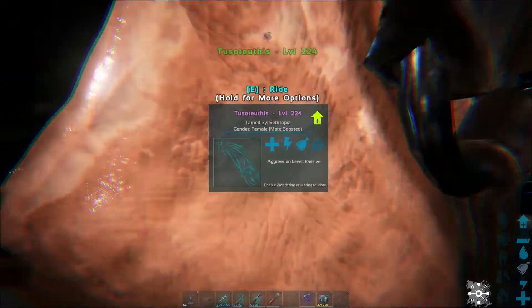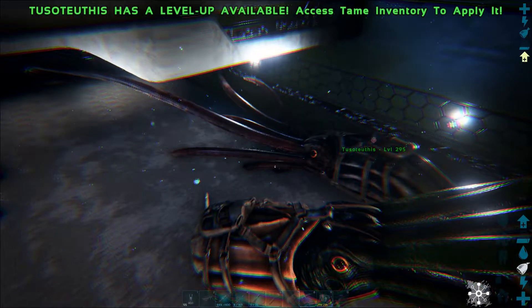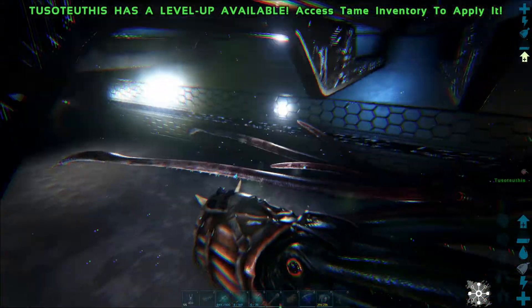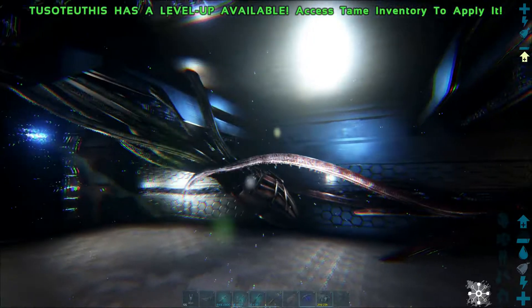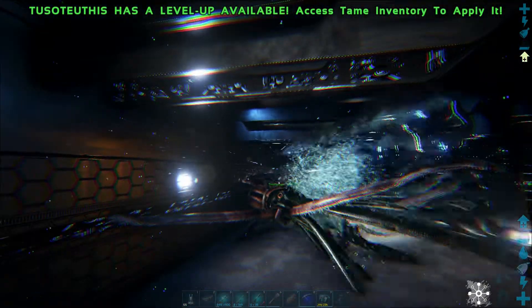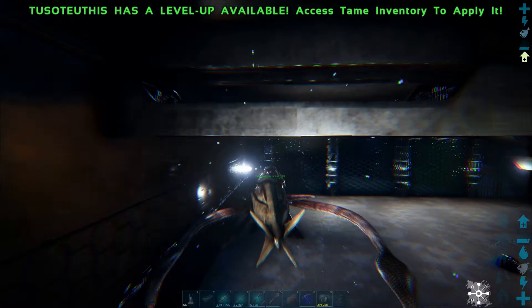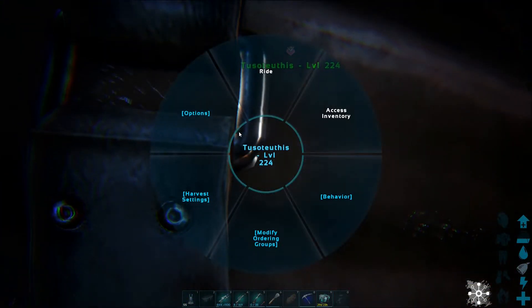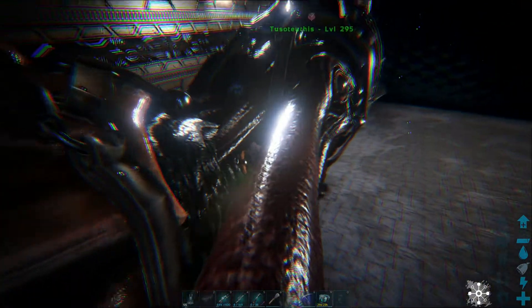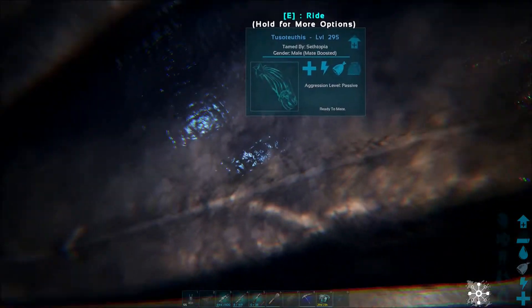And make some babies for us. Because I am going to be looking at making some mutated Tusos, and we'll see how far along we get with those. We also have to work on the equises. We'll see what we can do. I'm going to be honest here and say I personally like using the egg-laying creatures to breed, just because I find it easier and quicker to breed creatures out of eggs, as opposed to mammals that give live birth. But that's just my personal preference. We will let these guys do their thing right here in this corner, whilst we play around with some other stuff over here.